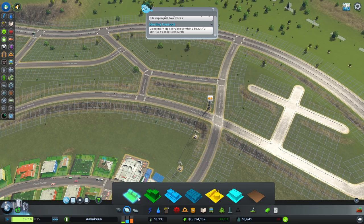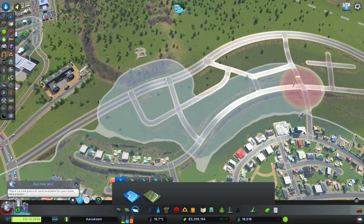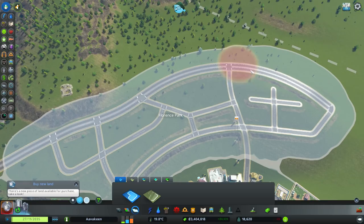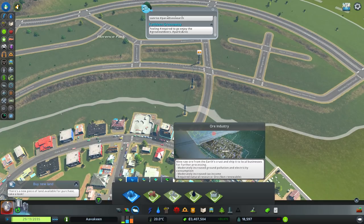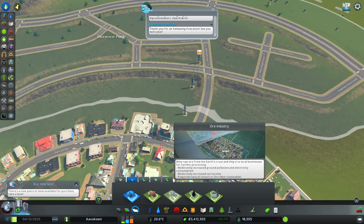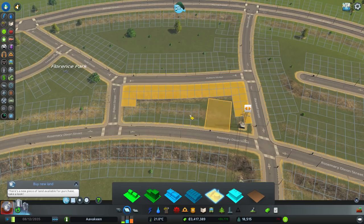Let's start drawing this out - all the way down, following this road up. This will be our new heavy industry up here. We can't just have a city full of offices because we don't have enough educated workers for that. So I want the ore industry in here: mine raw ore from the earth's crust and ship it to local businesses for further processing. Let's pop down a couple of starter industry spaces.